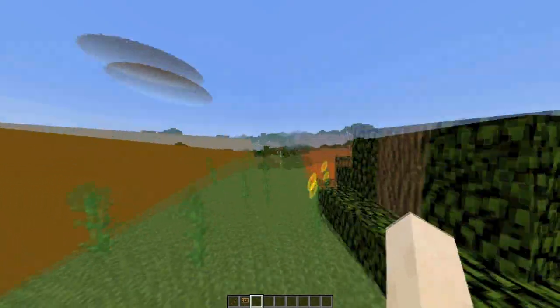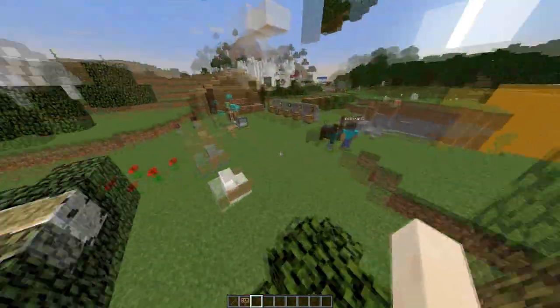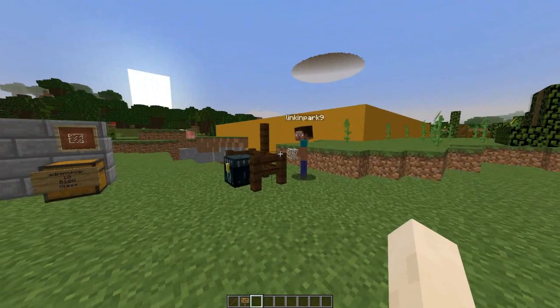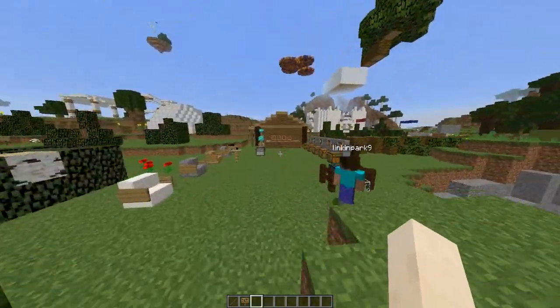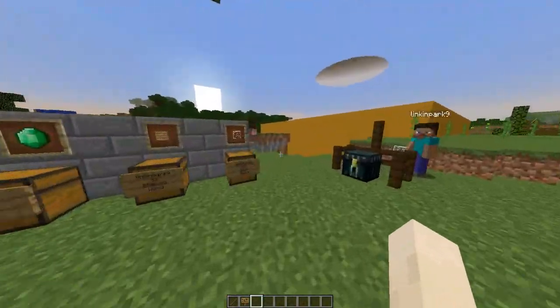Hey guys, welcome to another plugin tutorial. Today it's on the plugin Open Inventory. This is a really awesome plugin which allows admins and ops to look in anyone's inventory, open chests silently, and some other cool things. I'll show you the basics first and then some of the awesome things it can do that other plugins can't.